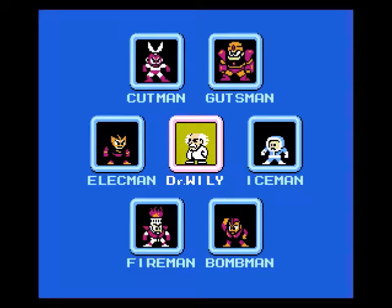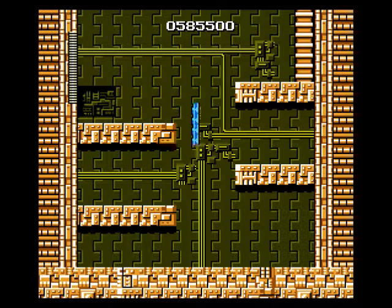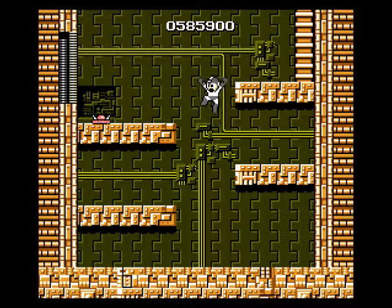Hey, what's up guys, it's Fruity. Welcome back to the fourth episode of Let's Play Mega Man: Rolling Cutter Only. Now I know I said in this episode I was going to head into Dr. Wily's fortress, but we actually have unfinished business in Elecman's stage. We still have to pick up that power-up I skipped over last time, as well as showing off the other routes you can take through the level.